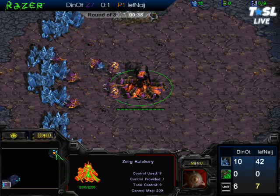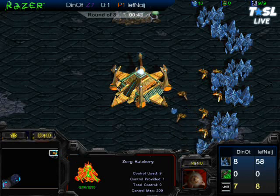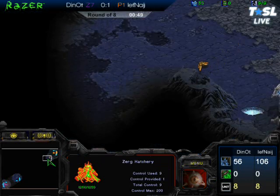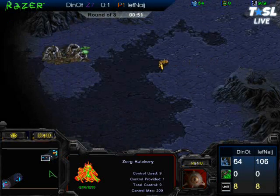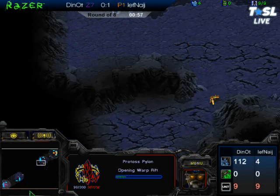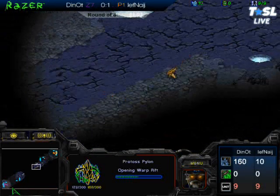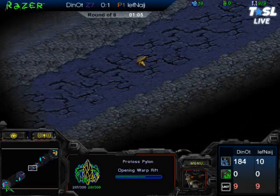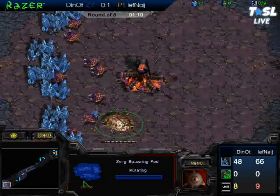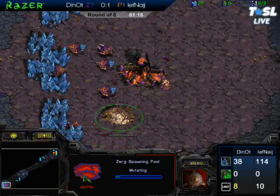Dynaut is quite young — I believe he's 15 or 16 — and he is quite green to the game. We'll have to see if that becomes a factor, if he does let his emotions roll. JF did say when he was playing Cloud and went down 0-1 that his heart was beating so fast he could barely play. Nerves do become a factor when there's $5,000 on the line. It looks like Dynaut is going to go for a 9-pool with speed. We'll have to see if he follows it up with speed or if it's just going to be standard 9-pool into expansion. It looks like it will be a 9-pool with speed.